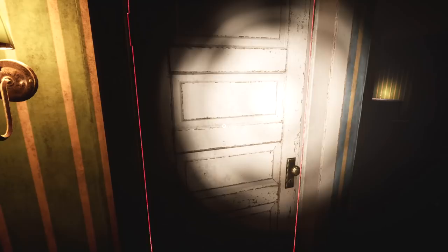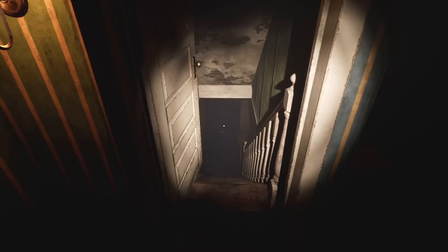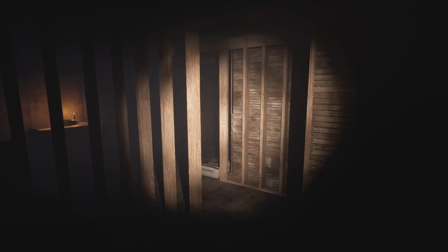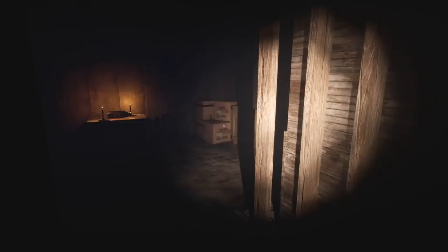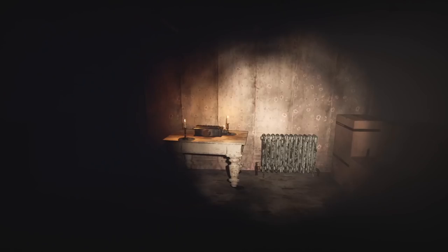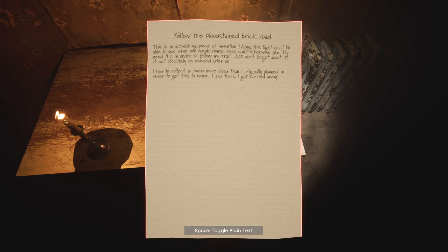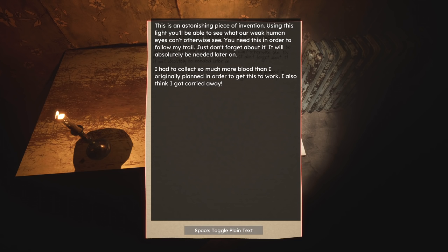Found the basement door — yes, it is. I am really into this. This is remarkably good. Am I in any sort of threat in this game? I haven't felt like that yet, but maybe. What is this — is that a camera? It's a black light! Reading the note: 'Follow the bloodstained brick road. This is an astonishing piece of invention. When using this light you'll be able to see what our weak human eyes can't otherwise see. You need this in order to follow my trail — just don't forget about it. It'll absolutely be needed later on. I had to collect so much more blood than I originally planned in order to get this to work. I also think I got carried away.'